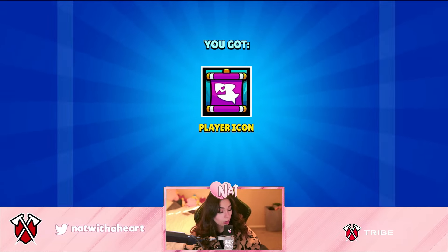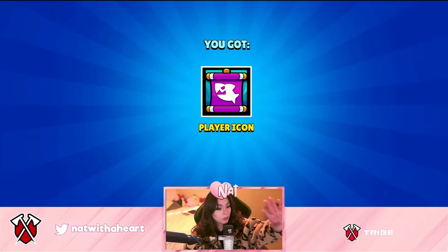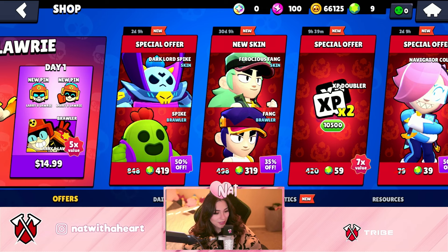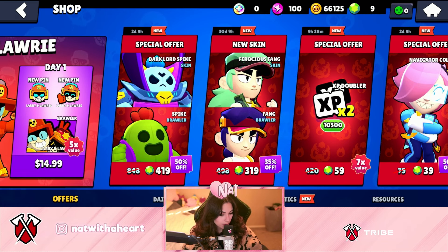Can that happen Brawl Stars please? A player icon — we haven't gotten one of those, that's actually really nice. I don't know what it's for, it's just like a pirate theme one, but it's fire. It's free, thank you. And a thousand coins for the legendary drop — I should have begged Brawl Stars for something better than that.